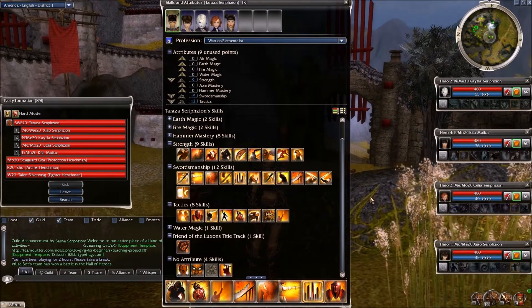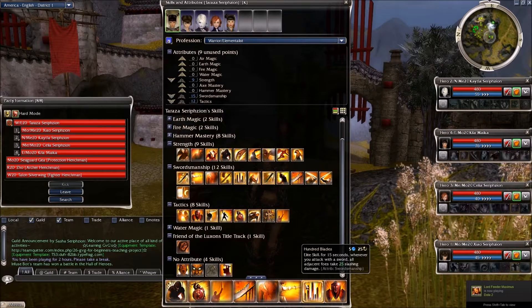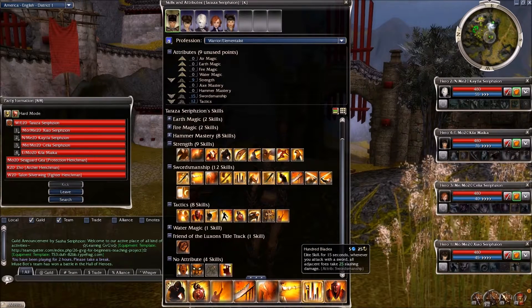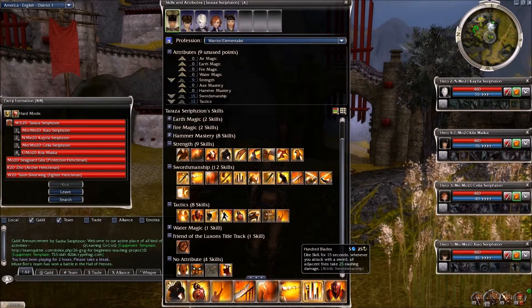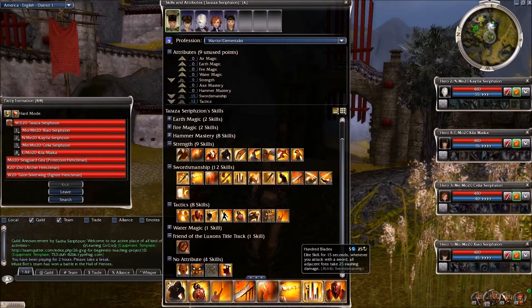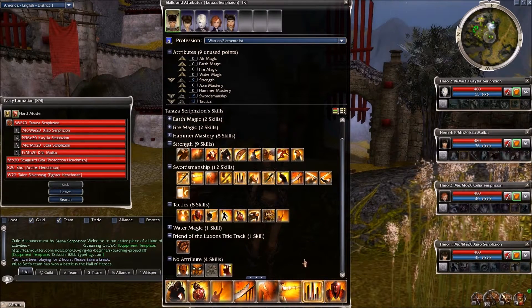100 Blades is actually very, very good. It's not an enchantment — it's a skill — which is nice because there's no way to turn this off. Once it's turned on, it's turned on. It's not a stance that can be knocked out, and it's not an enchantment that can be stripped. It's just there and there's nothing you can do about it — like a glyph or a shout, there's no way to strip that.